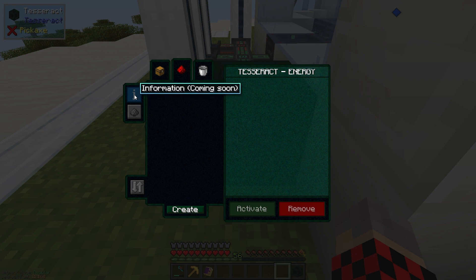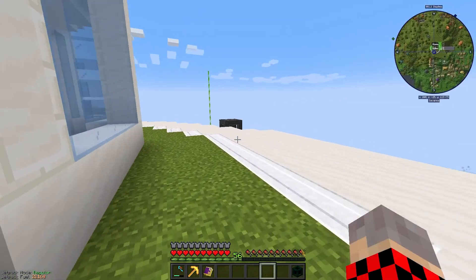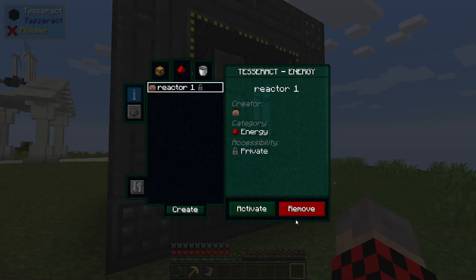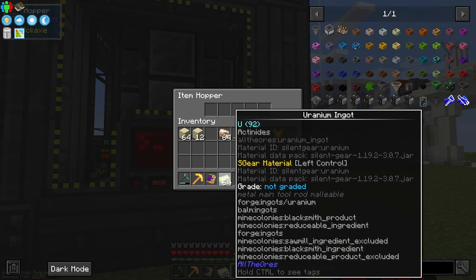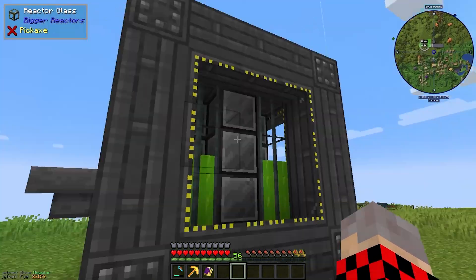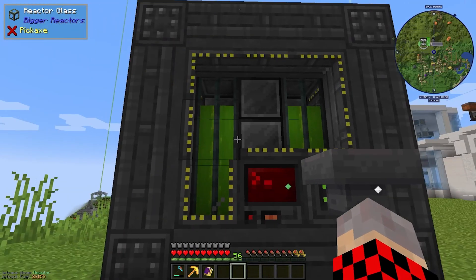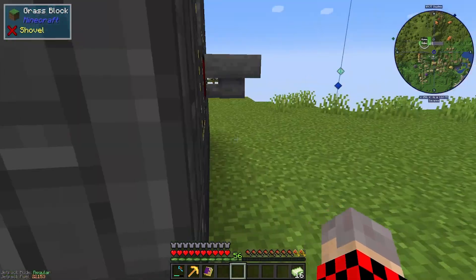We're gonna transfer energy and create a channel called 'reactor one.' Now we go over to the other place — the reactor — place this second tesseract right here, and link it to reactor one. So now all we need is to put a hopper right here and fill it with uranium. I'm gonna start with only one stack; this is gonna be more than enough to fill the whole reactor up. I'll let it fill up and then take out whatever's left.